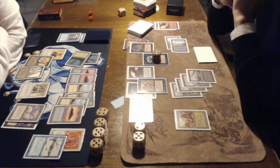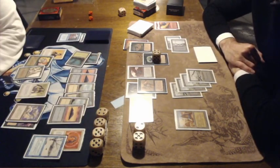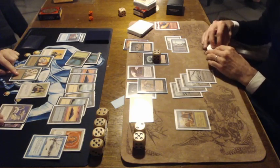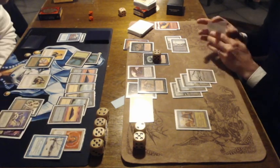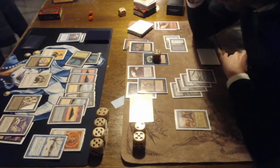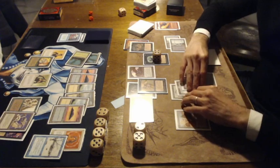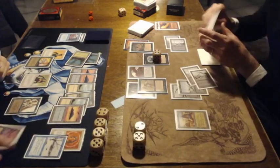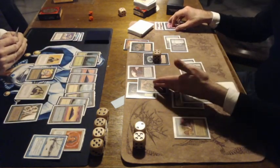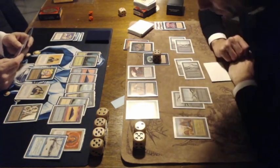He can also prevent damage with the Amulet of Kroog — only one damage, not more, because he needs to tap the Amulet when he uses it. Why not just block on the Wall of Brambles? Choosing to double block it — he's pumping the creature to 3 and dealing all the damage to the Dragon Engine. Interesting choice here.